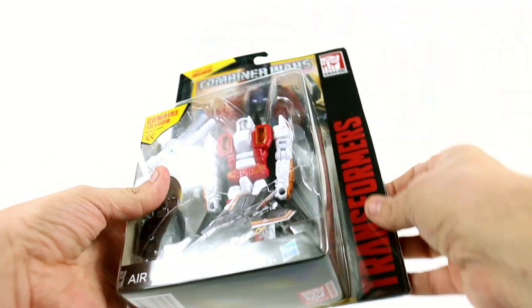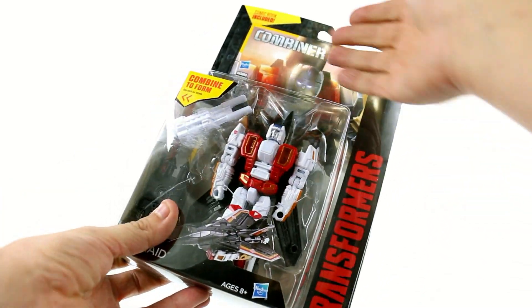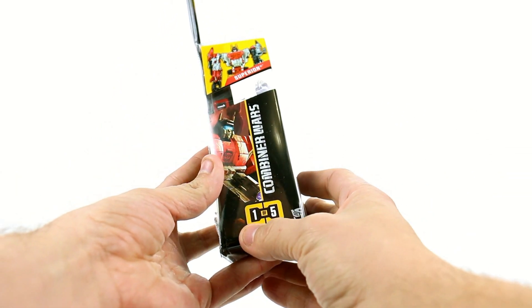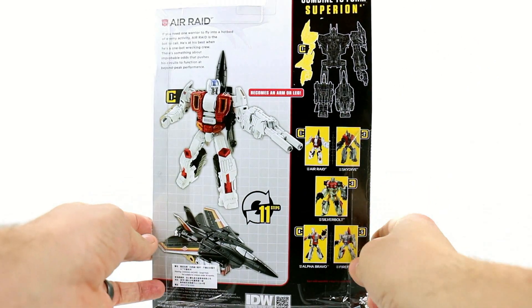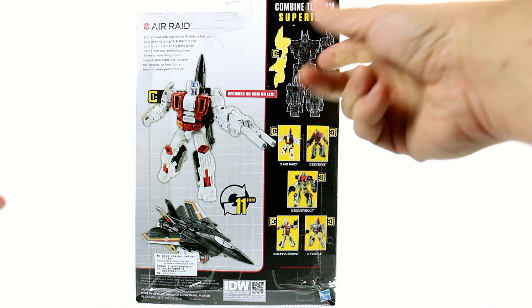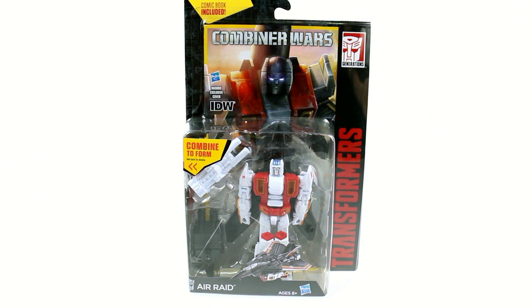For the package, it's actually a little bit different — the whole thing has plastic that protects the comic book on the inside, which is neat. You've got the Transformers logo and Generations up there, a nice image of Air Raid. It doesn't come with the collector card — we're getting the comics instead. On the back it says it transforms in 11 steps. You can see all five Aerialbots and Superion displayed there.